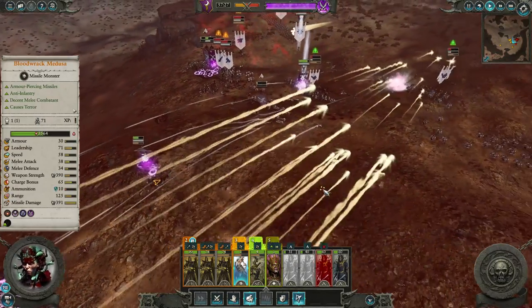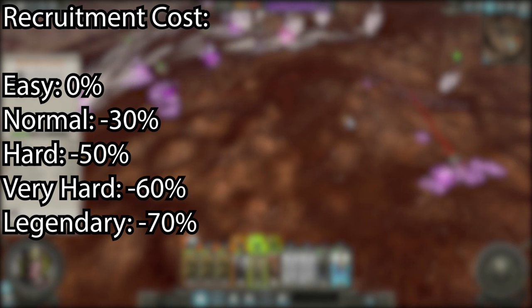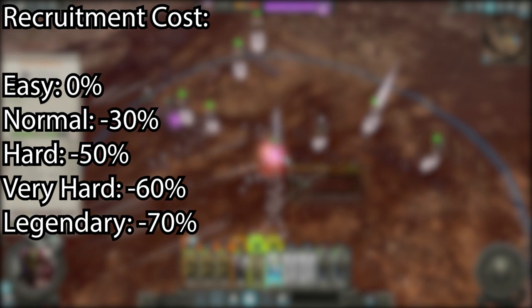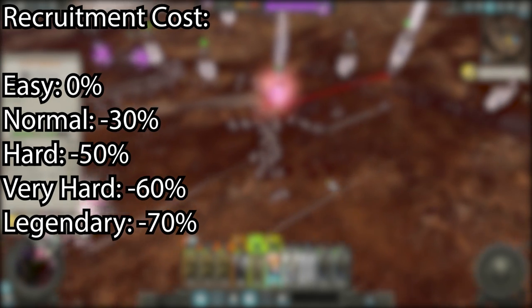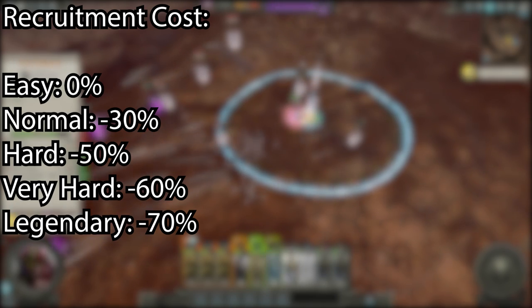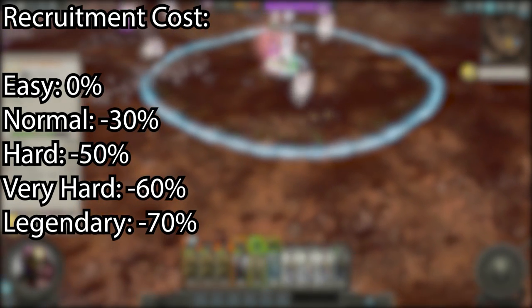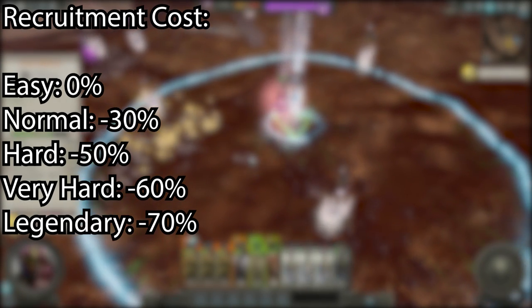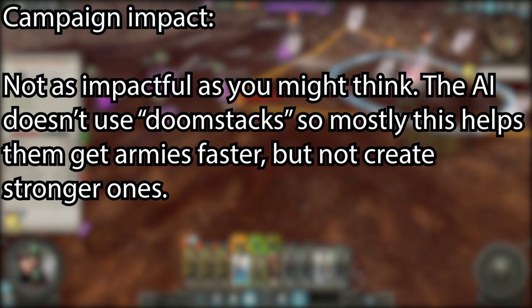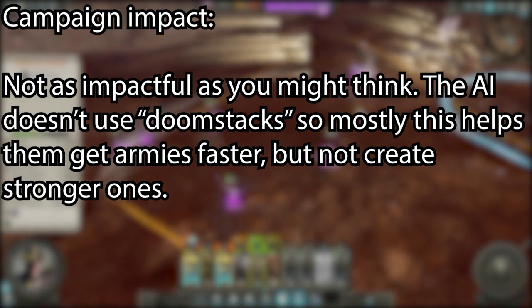The AI gets units a lot cheaper than you do. Specifically, they get 0%, minus 30%, minus 50%, minus 60%, minus 70% cost reduction to recruitment cost of units. So on hard and above, the AI pays half the amount of money to recruit units compared to you. This change isn't actually as big a deal as you might think, because while the AI could get a ton of monsters or late-game units really cheap, it seems they have some predetermined army setups they like to run. Most of the time it simply helps the AI build their armies faster, rather than stronger.